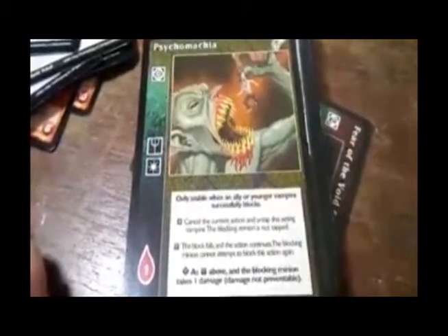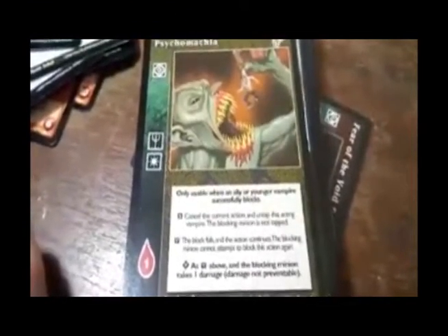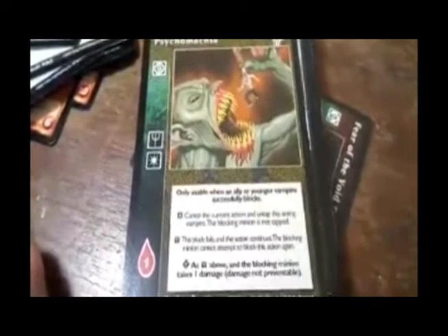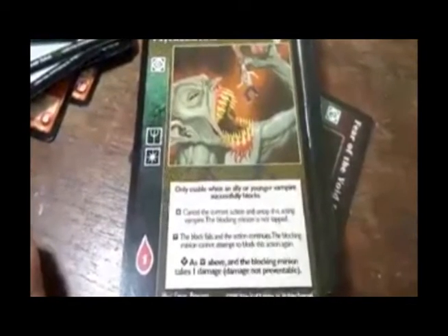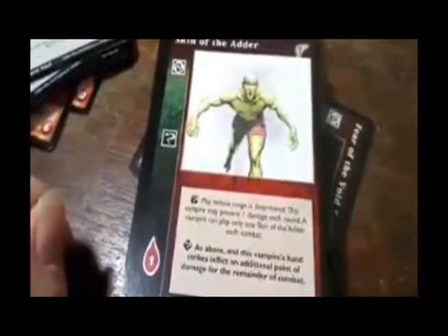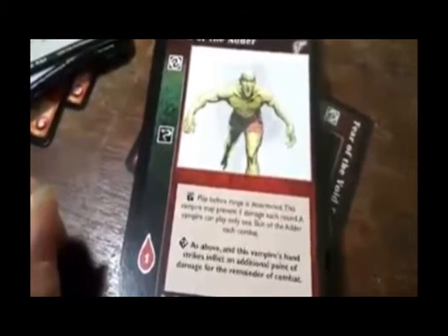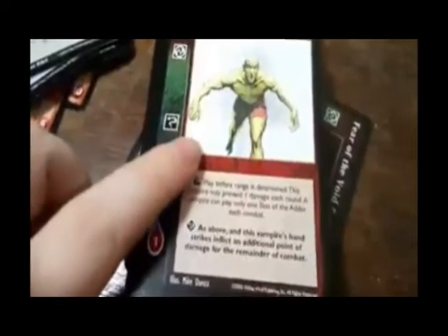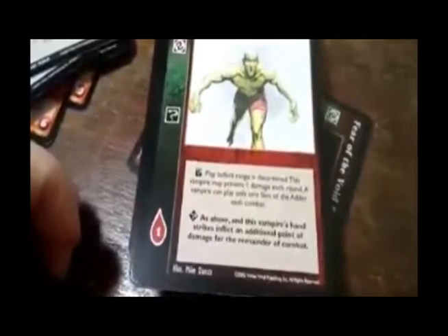Only usable when an ally or younger vampire successfully blocks — cancel the current action and tap the acting vampire. The blocking minion is not tapped; then the block fails and the action continues. The blocking minion cannot attempt to block this action. Advanced: as above, and the blocking minion takes one damage, damage not preventable. Skin of the Adder — Serpentis. Play before range is determined. This vampire may prevent one damage each round. A vampire can play only one Skin of the Adder each combat. Advanced, Serpent Knight: as above, and this vampire's hand strikes inflict an additional point of damage for the remainder of combat.